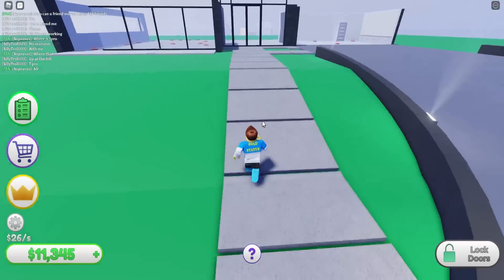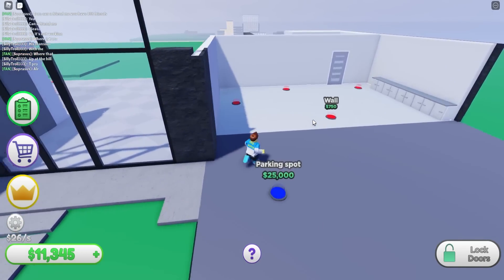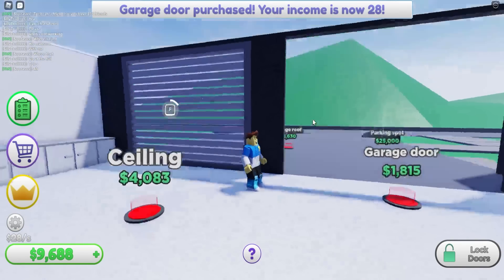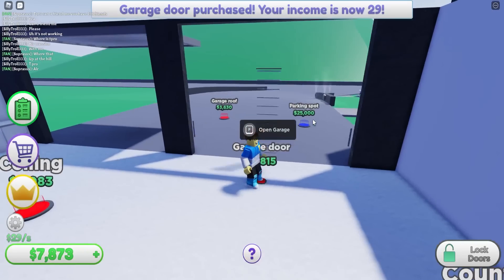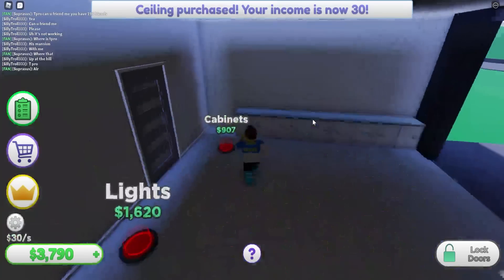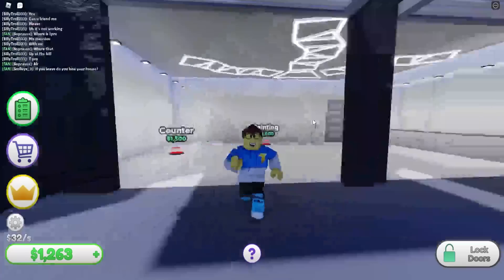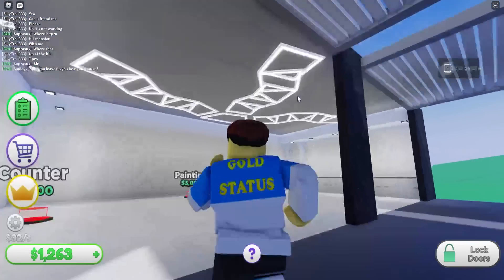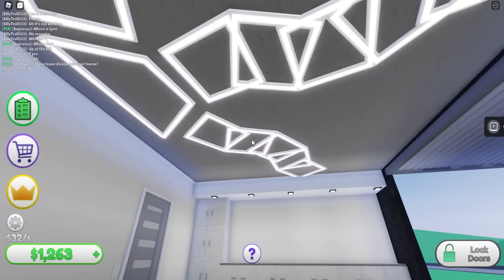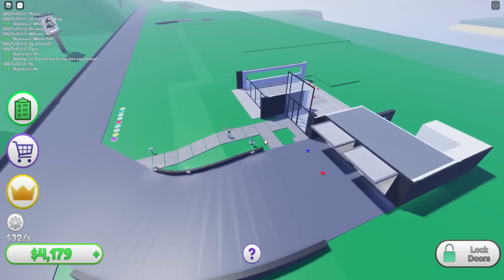We now have 10,000 to 11,000 dollars — let's grab that and keep spending! This looks like the kitchen area or is it the garage? Oh, this is the garage. Garage door — oh, that's cool. I like that noise it makes. Garage roof, ceiling, cabinets, light — this is looking nice! I wish I had those lights in my real garage.